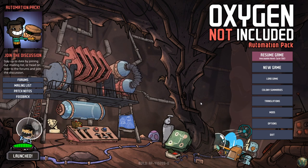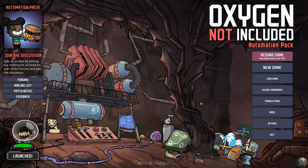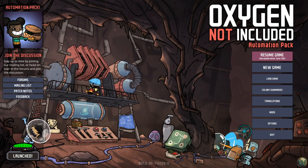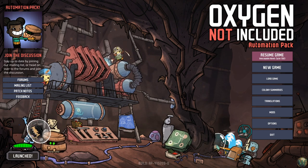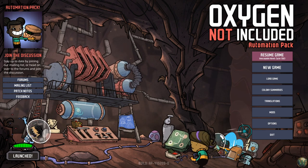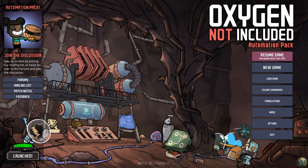I quit playing this last November, and about a week or two later they released Meep's Mandatory Recreation Pack, which was a group of enhancements to the way dupes enjoy their time off, including a bunch of new buildings and things like that, that I didn't get to feature in that Twitch series. They've also added a lot of changes since then, mostly bug fixes and small changes.